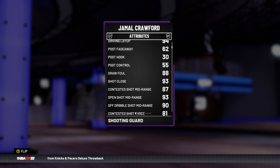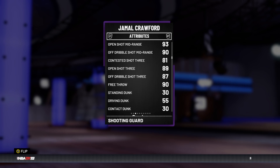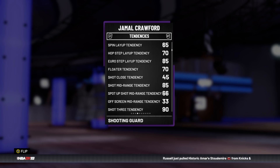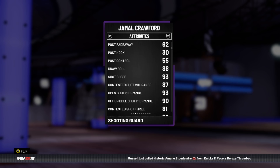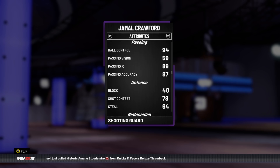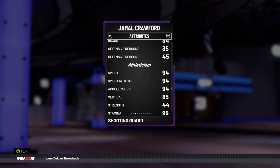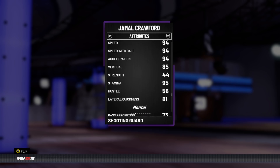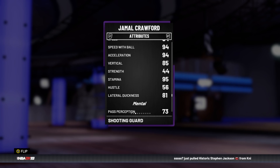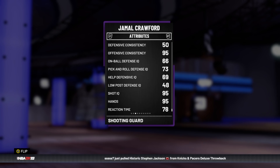Not the best badge setup, but 94 driving layup is good, Open Shot Mid 93 is good, Open Shot 3 of 89 is good. He's got an okay Contest Shot 3 of 81 and good off-dribble shot 3 as well. Driving dunk at 55 with a tendency of 5 means he only dunks when wide open. He's got 94 ball control which is unreal, some of the best dribble moves in the game, good passing stats, and great speed and acceleration all at 94. Really good lateral quickness for Jamal Crawford — normally he has terrible lateral quickness.